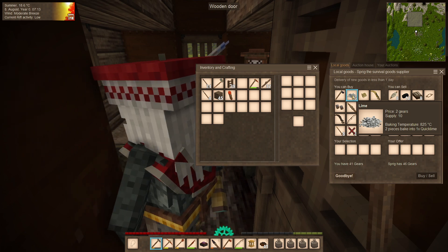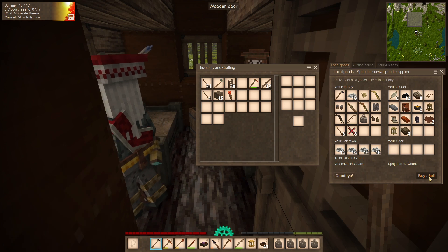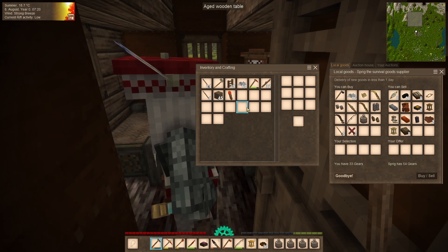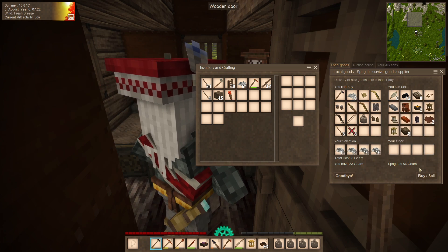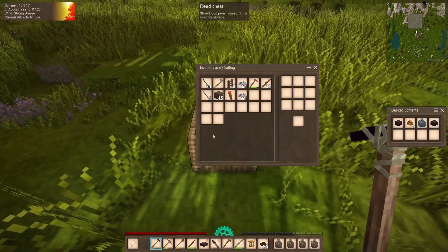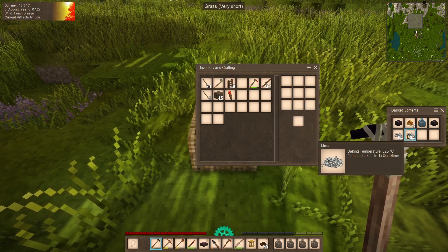And the last thing that I spotted here was some quicklime. I am going to need that. Let's buy a stack. And with this we should be able to start producing leather. You know what, let's go for another stack. I'll just stick it inside of the basket and we'll chug that along with us.